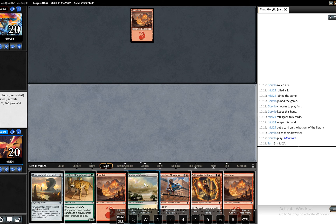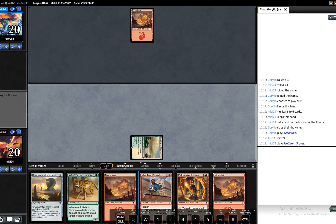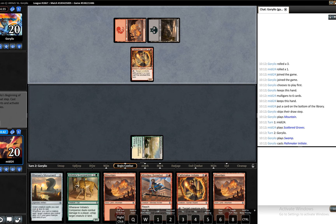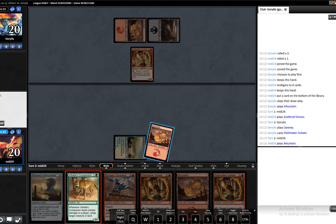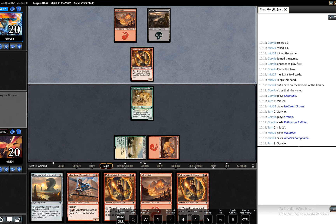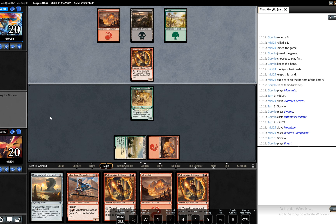We'll play out our land and pass. Pathmaker Initiate. I guess we still play out our Initiate Companion. Next turn we play Ronas Monument. Perhaps that's a mistake because then we can play the Pathmaker's Initiate for one later on down the line. I'd just rather have the bigger presence on the board. But yeah, that's maybe a mistake because then we can play Pathmaker Initiate and Initiate's Companion in one turn even if we don't hit a land the turn after the Ronas Monument.